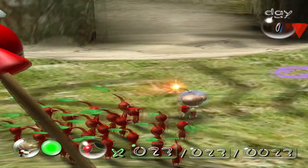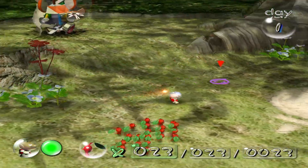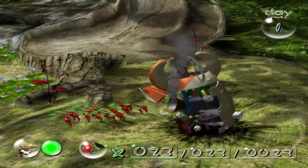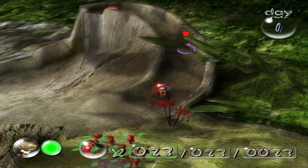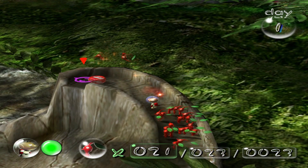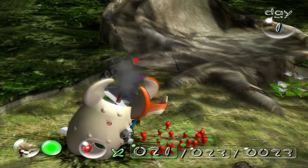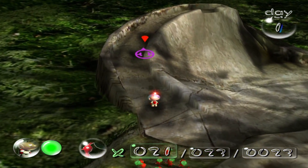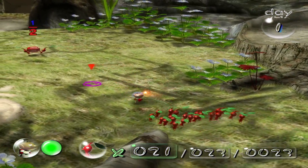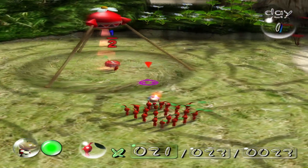Alright, so I think that's as many Pikmin that we can get today — 23 — because it looks like there's nothing else here. It doesn't hurt to really explore the area first. I think we can get 25. 25 Pikmin, and I think that's everything. Unless there's another one up here? No, okay — so there's nothing there. Alright, so it looks like we can only get 25 Pikmin for today, which is fine. Which is good enough, really, for what we need to do.